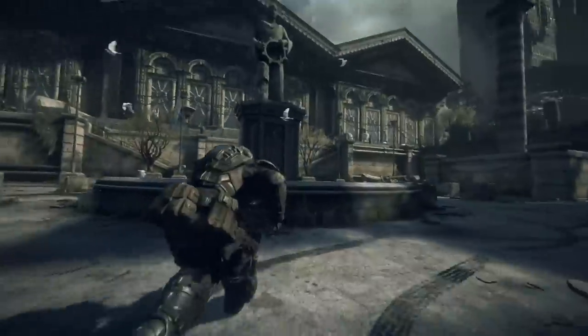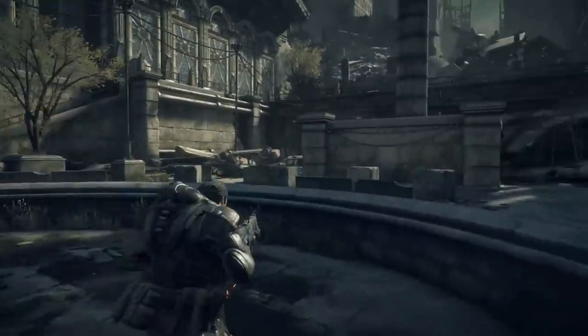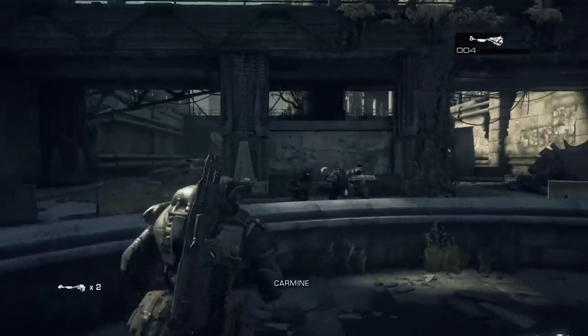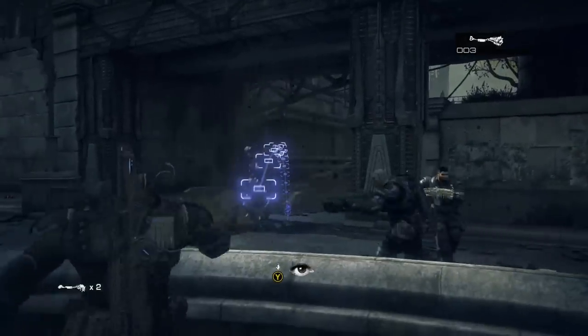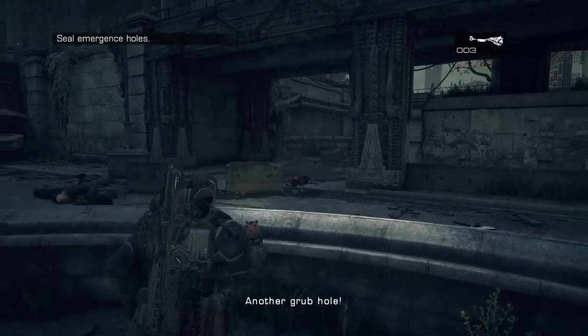Now eventually you reach the fountain and you're gonna need the two grenades that you spawn with at the very beginning of the chapter. Get into the fountain and pick up the two grenades that are at the kind of top of the crescent, and you'll have four now.